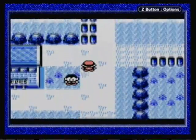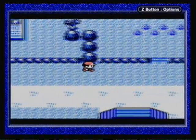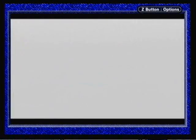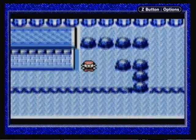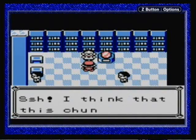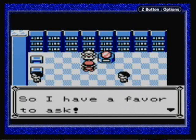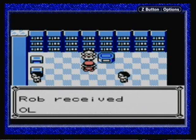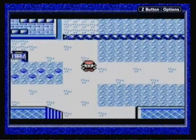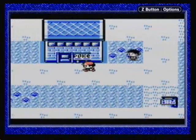We're actually going to go visit the museum that's up in the north. We didn't visit it before because there's not much we can really do here until we have Cut, because if you go over here behind it, there is a bush we can cut. So, let's get out our Farfetch'd, cut it down, and then move over here. If we go in here, there is actually a scientist, and he is going to give us this Old Amber. In the future, we can actually resurrect that fossil into a Pokemon, much like the Helix Fossil we also got from Mount Moon Cave. So we have two Pokemon fossils now.